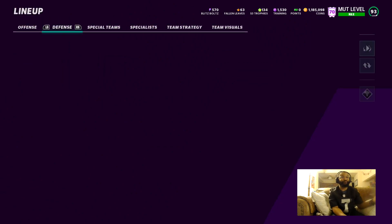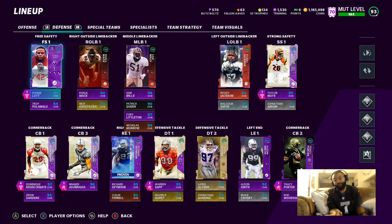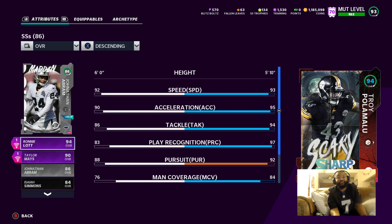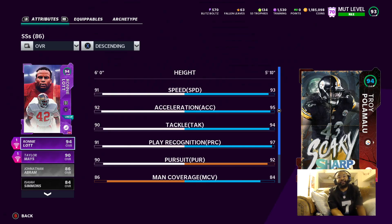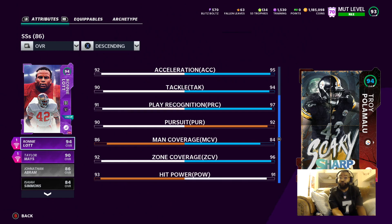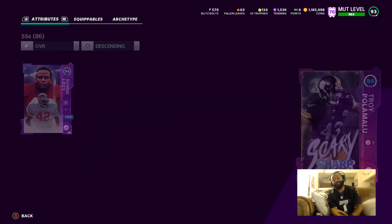Hit power mattered last year when enforcer was dominant, but it's still nice to see. You also see Troy Polamalu — like I said, I won the giveaway from EA on Halloween, so I got a free Troy P, might as well use him. He's got 93 speed, 95 acceleration, 96 zone coverage. Man is a dog — never want to put him in man, but yeah he's good.